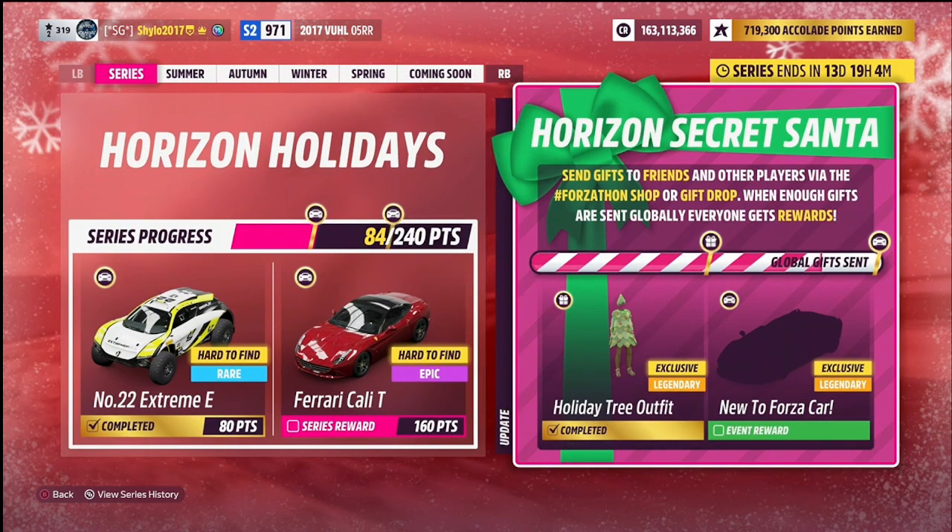Do keep sending gifts because as you can see we are over 75% towards unlocking the brand new to Forza car — the Lamborghini Sian, however you pronounce it. I sent two gifts today and coincidentally one of them is now in the Forza shop. Keep gifting and hopefully we'll be able to get this Lamborghini before Christmas Day — a really nice Christmas present for the whole Forza community.